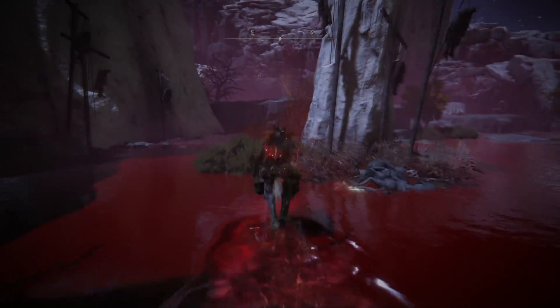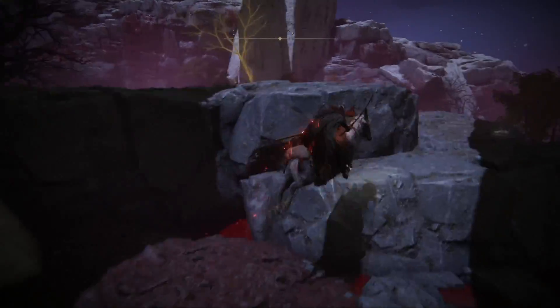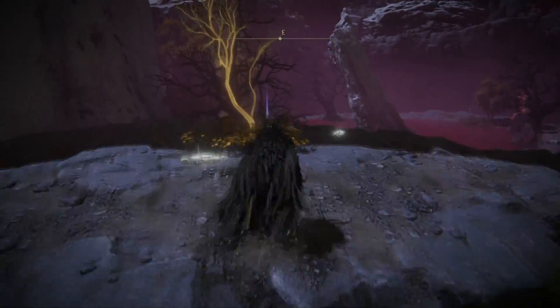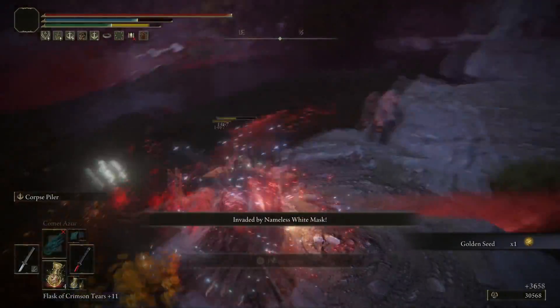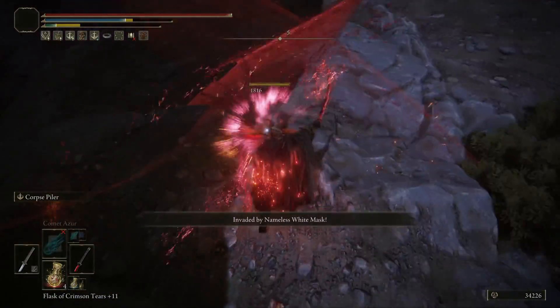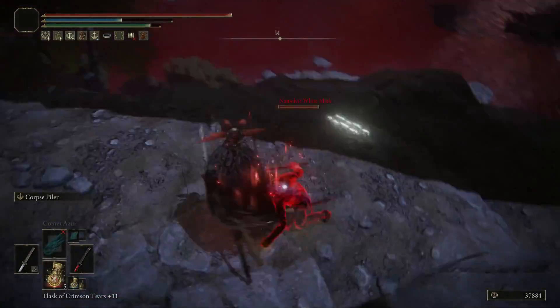From there, run directly east and make your way up to the rock figures — it's going to knock you off again. This is where the second blood finger will appear. You are going to want to take out a couple of the dogs before the next one gets here, and then simply go ahead and take it out.